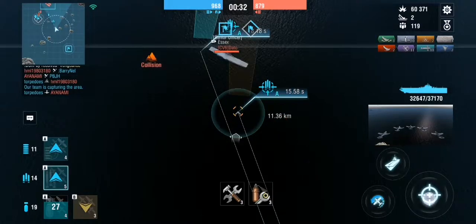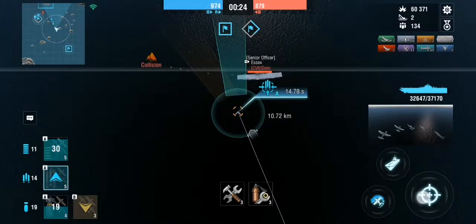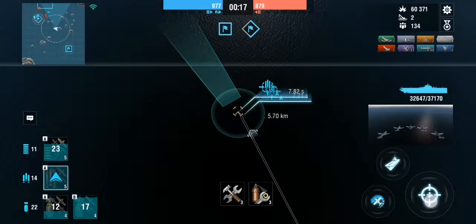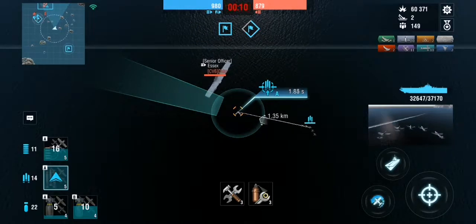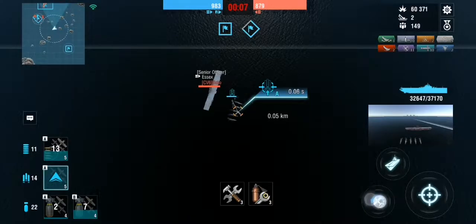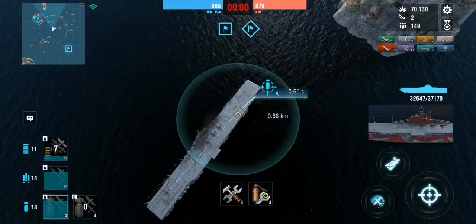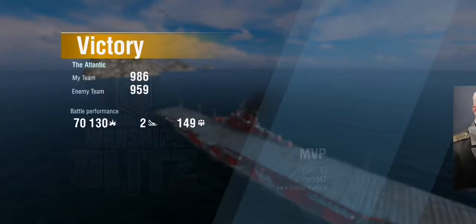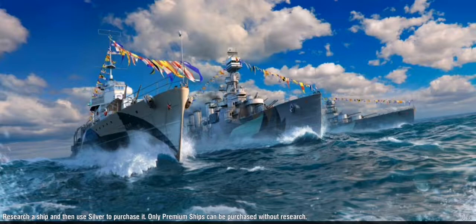Since the Hélène is sunk, we're probably going to win. Our Grosser Kurfürst is camping and this Essex is the last ship left. My fighters just got all shot down but our Grosser Kurfürst is close to the Essex, so the Essex is probably already dead. Since he's the last ship alive, that's probably the end of the game. But wait — the Grosser Kurfürst died at the last second, so I got last hold. There's only like 15 seconds left on the clock. Wow.